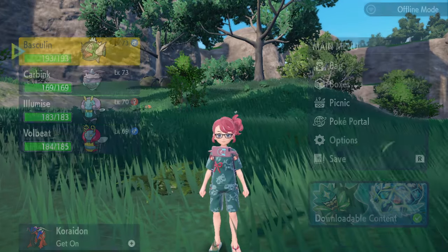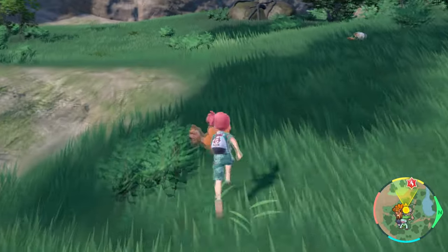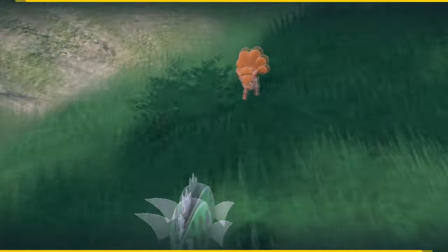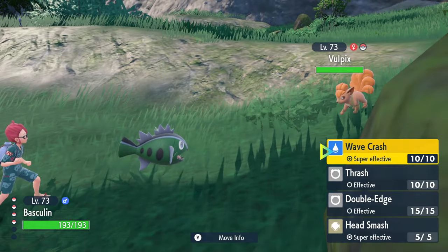Once you have a white stripe Basculine with recoil-damaging moves, move it to the front of your party and go battle Pokemon that you are certain you can OHKO — a one-hit KO, like this Vulpix for instance. Basculine is faster and stronger than Vulpix, so it's going to take it down with one Wave Crash.